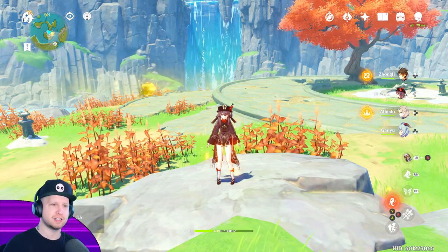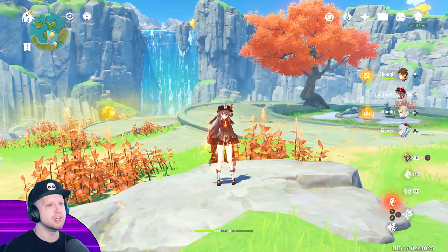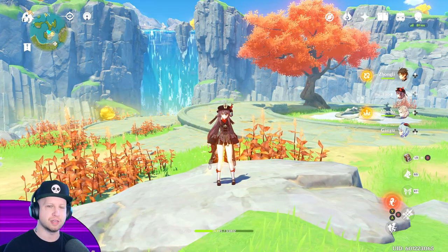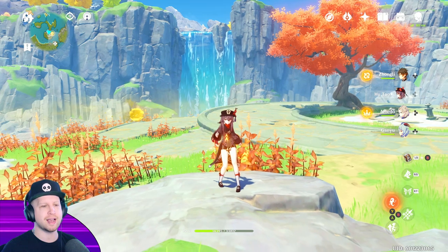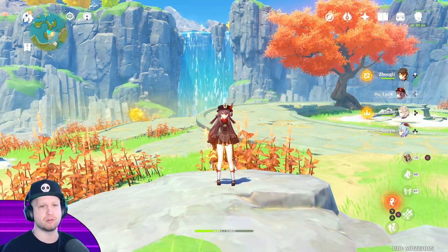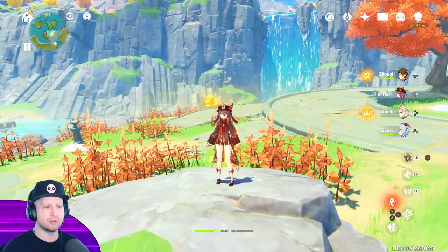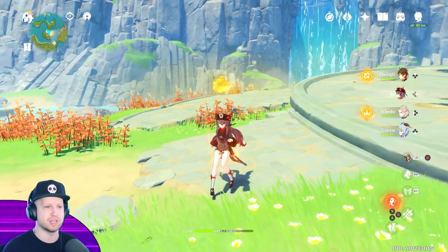We've teased the idea that power creep is a thing in this game, which obviously it is. The newest character is slowly going to end up making the older characters less and less relevant. Well, with Hu Tao, she kind of comes out and just dumps all over that. She's not doing a power creep — she's doing a power sprint. She is single-handedly stronger than Diluc and one of the most powerful five-star characters in the game.